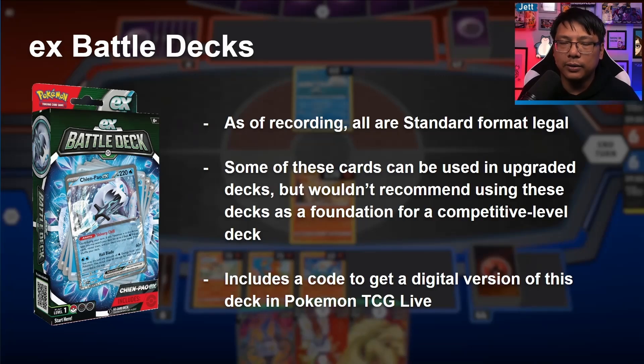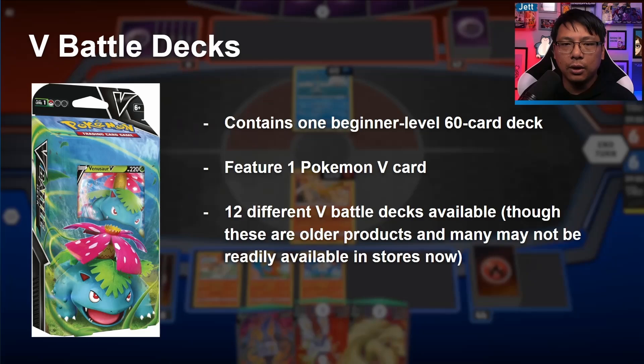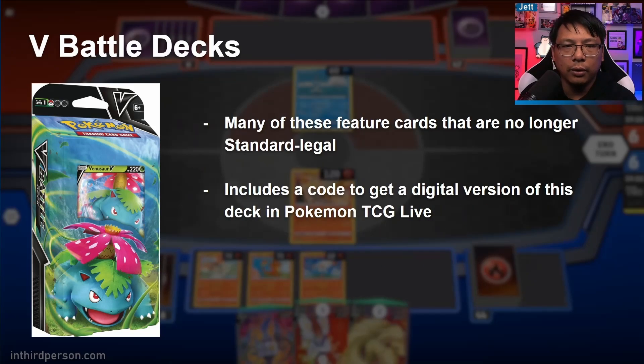EX decks include a code to use in Pokemon TCG Live, and since all cards are currently standard legal, you could use them as spare parts for stronger decks. Prior to EX decks, we had V battle decks — an older product featuring one Pokemon V card. They're about the same strength as EX decks. There are 12 different V battle decks, though most are kind of hard to find in stores these days. For starting out, I generally lean towards EX decks, but V battle decks aren't a bad choice for learning the game. Note that a lot of V decks are no longer standard legal.